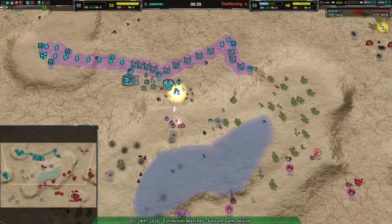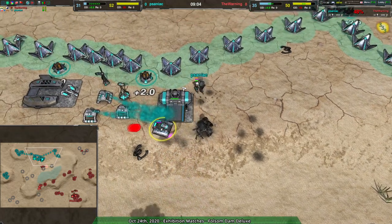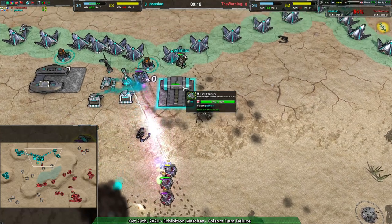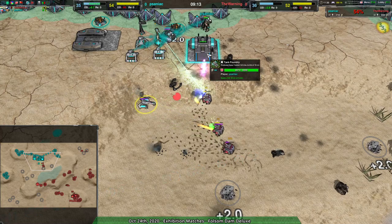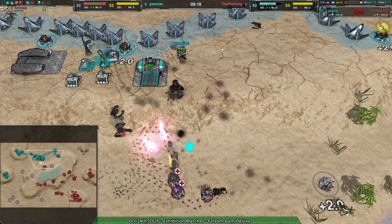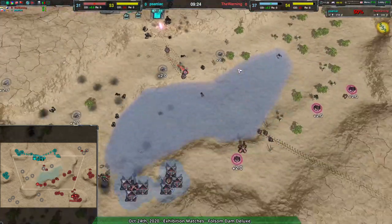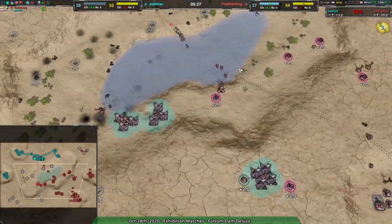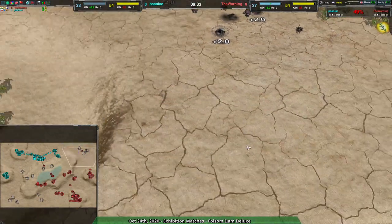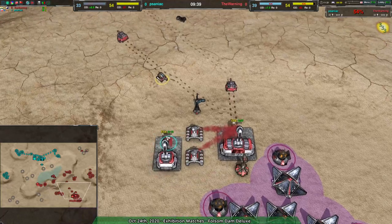Five boys basically taking the game just because they realized there's nothing here to stop them. Unfortunately now there is something there to stop them — granted it's not doing great for cost, but this is in Saniac's base so whatever dies is Saniac's reclaim. Still, The Warning able to take advantage of that situation — not able to take out the western expansion, but they were able to take out the northeast expansion with a couple of archers.